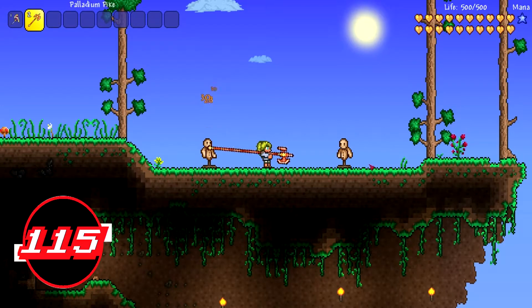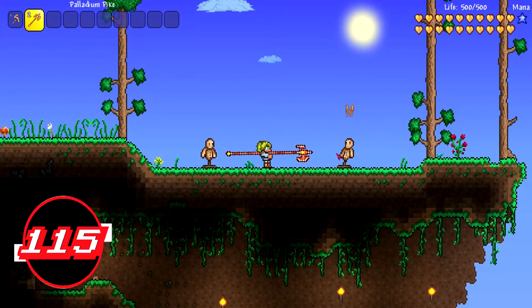Despite having an axe-like blade on it, it cannot cut trees — I had to find that out the hard way. Its best modifier is Godly. Now for some statistics: the type is a weapon, with 32 melee damage.